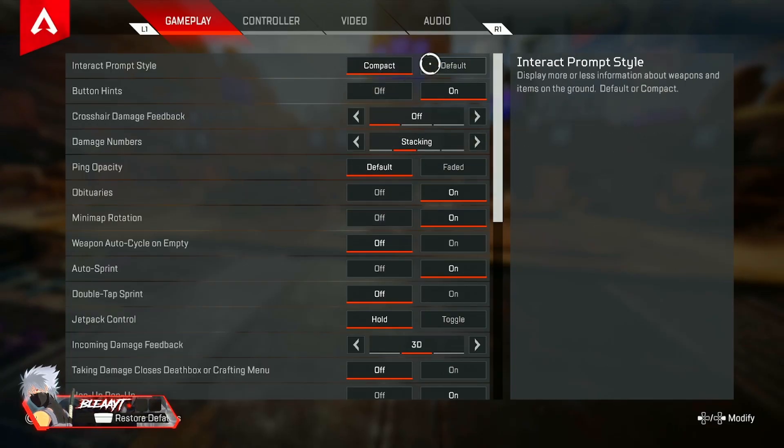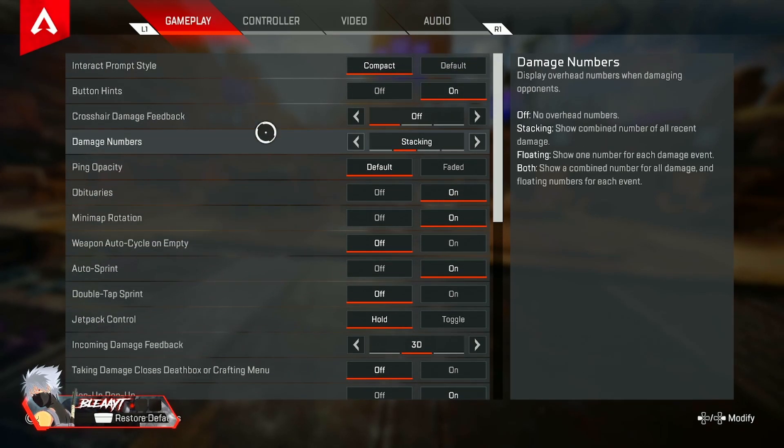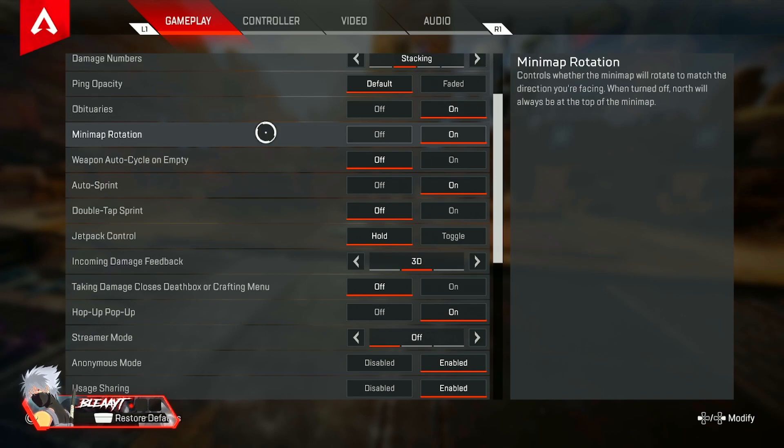It's really not rocket science, nothing too crazy. The only important settings on here are probably auto sprint, jetpack control, interact prompt style. Here are my gameplay settings — you guys can look and see what you have versus what I have differently. I'm pretty sure most of us have the same settings, to be honest.